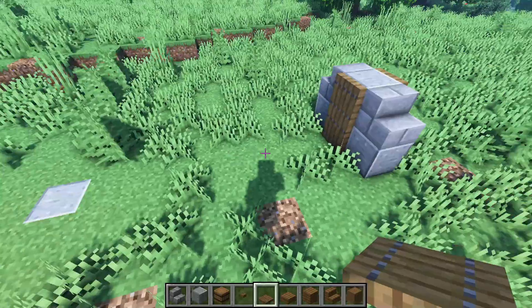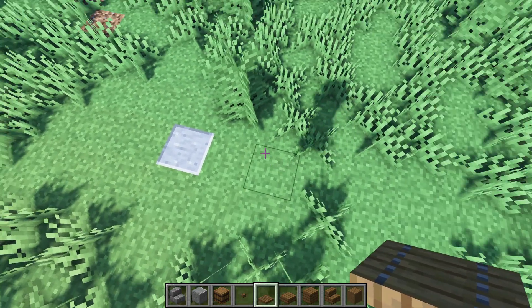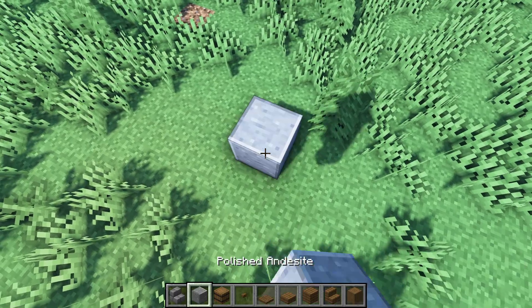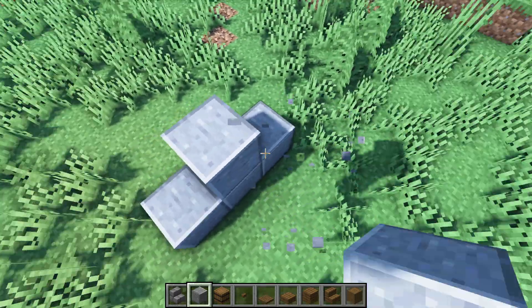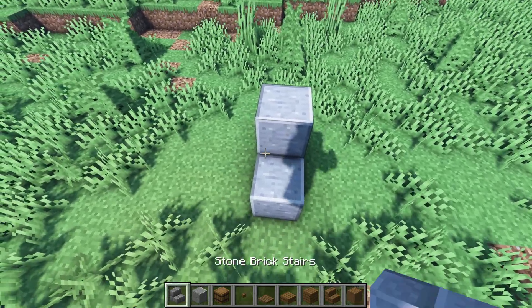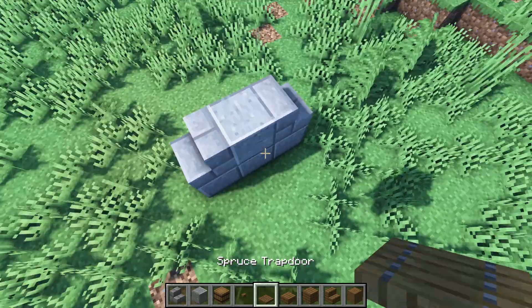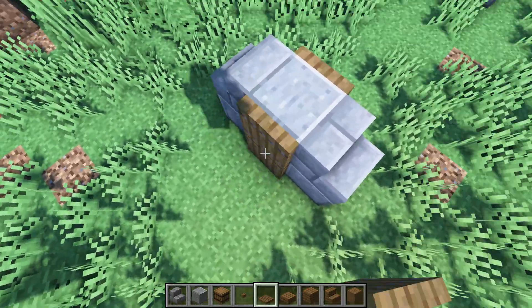Now we're gonna do the same thing over there. Skip 7 blocks — 1 through 7 — and then on the 8th block, place a polished andesite, another one on top of it, one in the front, one in the back. Stone brick stairs just like that, and trapdoors on the sides. There we go.